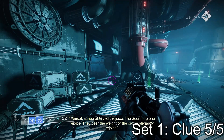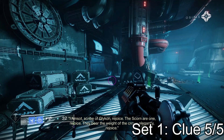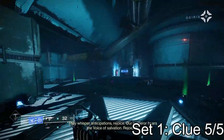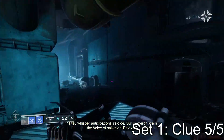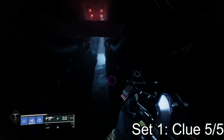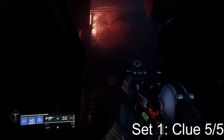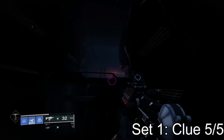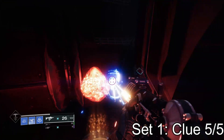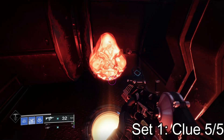Moving on to the fifth and final clue for the first set — it is actually after you beat the boss. There's a little hidden room that you have to turn around to on your way to collecting the gun from the guardian that's hanging there. When you move through the door on the left-hand side of the room to go to that fallen guardian, you fall down that first little hole that leads you towards that empty throne room. When you jump down this hole and turn around, there is a little platform that you can sneak behind, and there is a cabal head that you search for your fifth and final clue of set one.